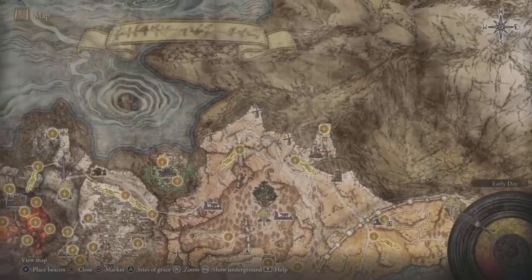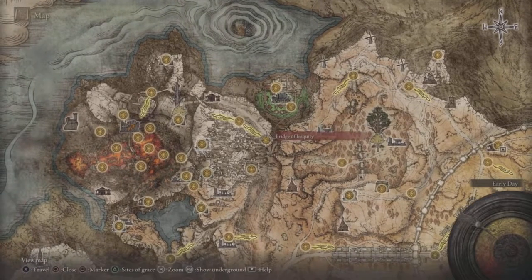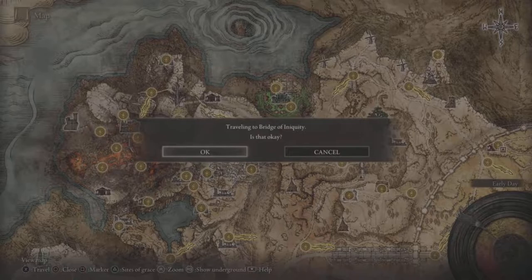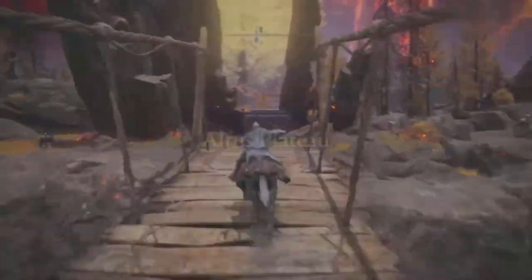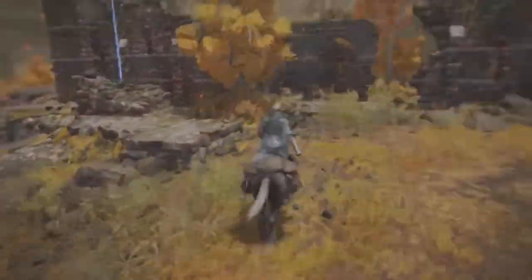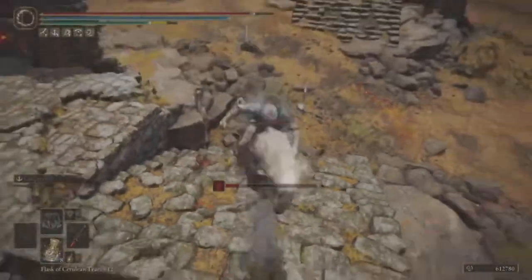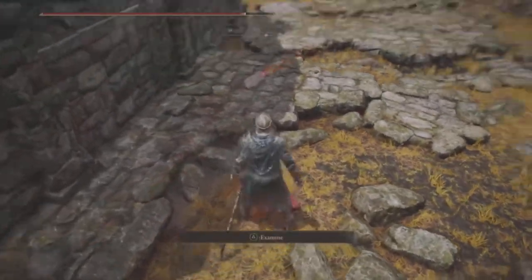For a more efficient route, head to the Bridge of Iniquity site of grace and go from there. If it's your second, third, or fourth playthrough you'll want to use this faster path. Watch out for some dog enemies in the area that can inflict blood loss.